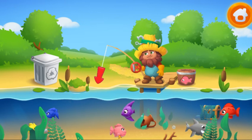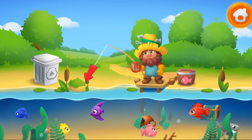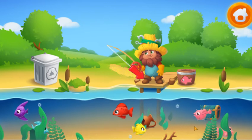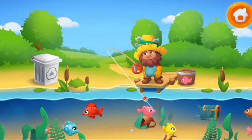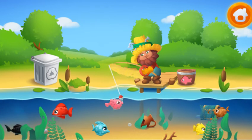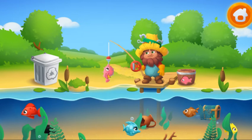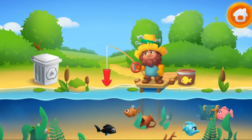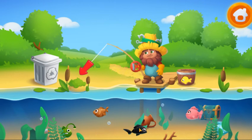Help Finn catch a pink fish. Tap on the screen to cast the rod. Keep it up. Help Finn catch a yellow fish. Tap on the screen to cast the rod.